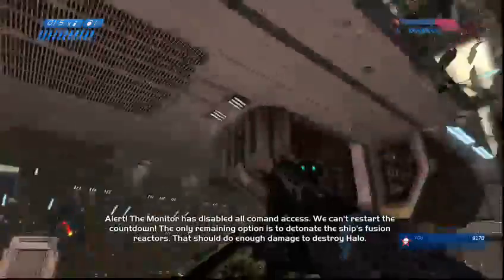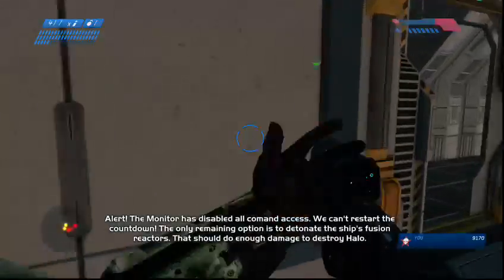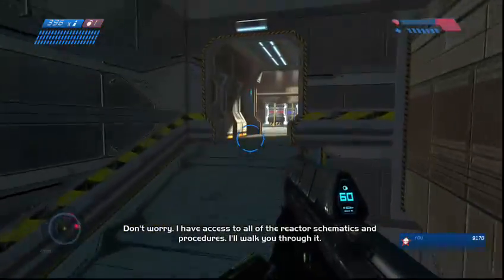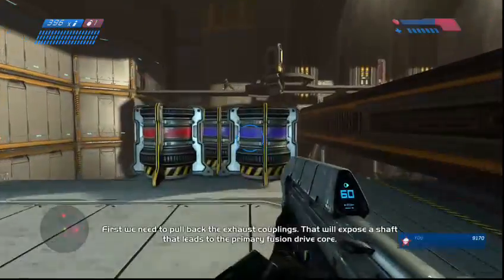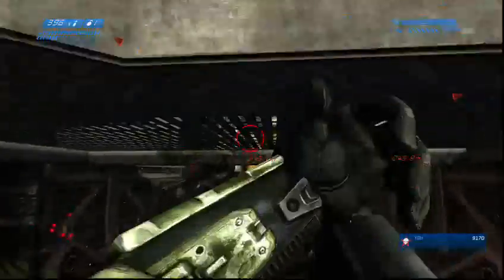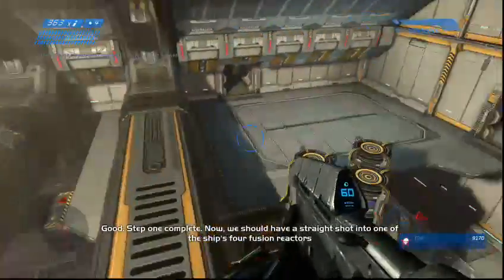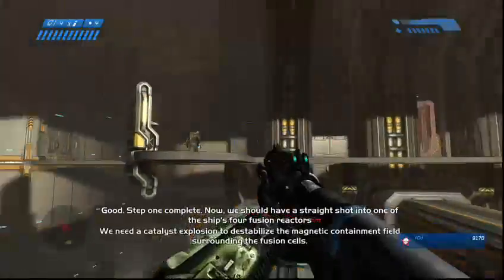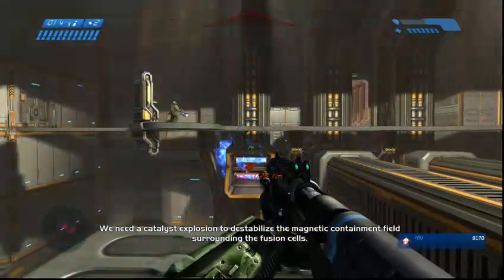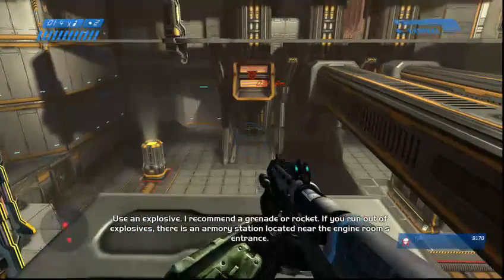After reactions that run from the grenade. We can't restart the countdown. The only remaining option is to detonate the ship's fusion reactors. That should do enough damage to destroy Halo. Don't worry, I have access to all of the reactor schematics and procedures. I'll walk you through it. First, we need to pull back the exhaust couplings. That will expose the shaft that leads to the primary fusion drive core. Step one complete. We have a straight shot into the fusion reactor. Use an explosive — I recommend a grenade or rocket. If you run out of explosives, there is an armory station located near the engine room's entrance.